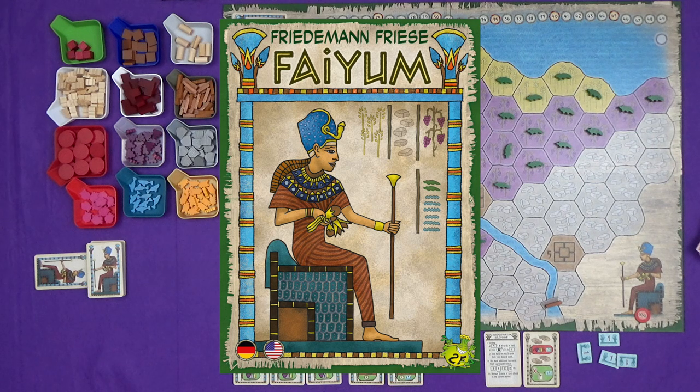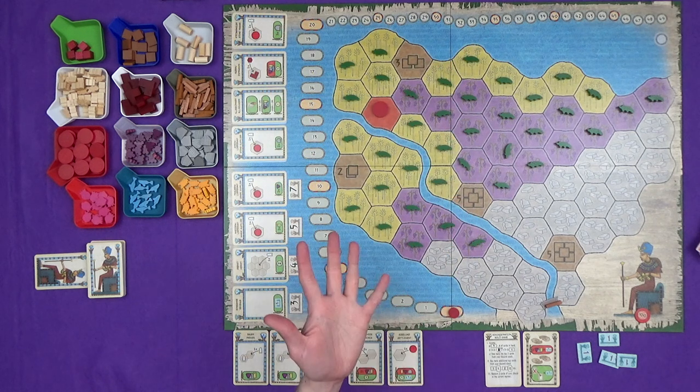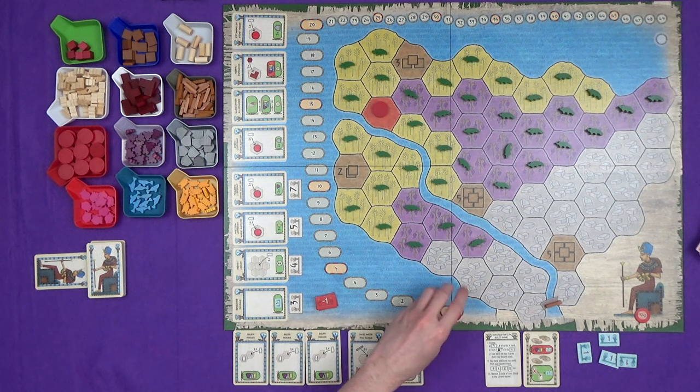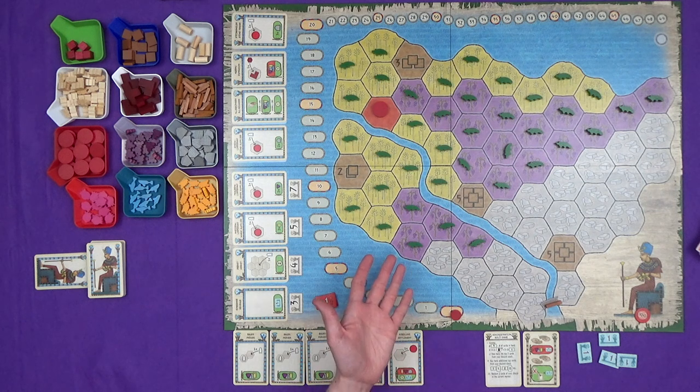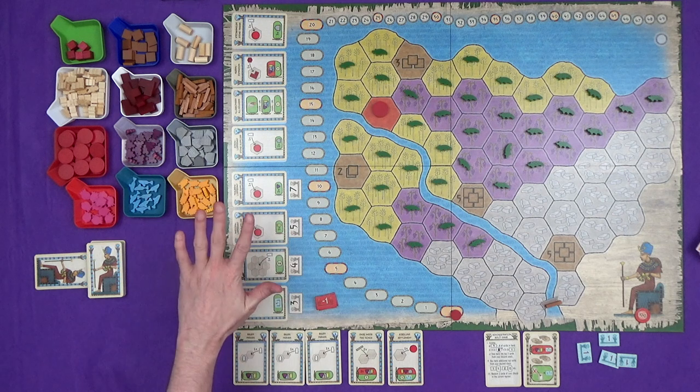Hi everyone, I'm Tom and today I'm going to be playing Fyam, which is one of the latest games from Freedom and Freeze, who you might know from such things as Power Grid, Fast Sloths, the Fast Forward games. This is a game all about getting rid of crocodiles from Egypt, amongst other things, playing cards with a huge variety of effects.